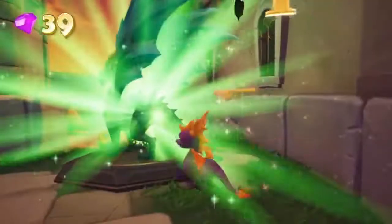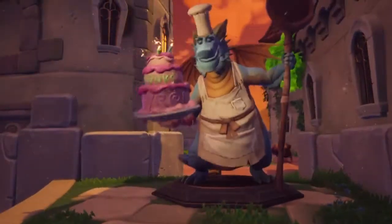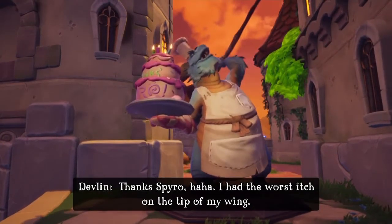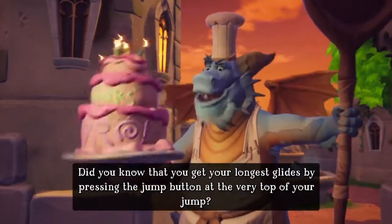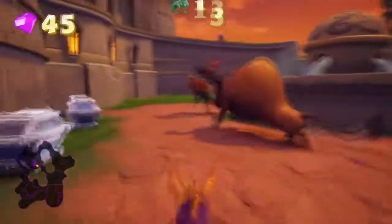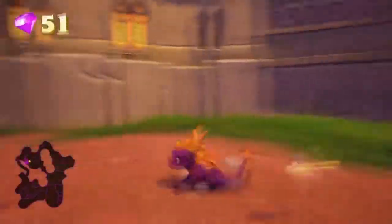There's a skill point where you have to charge into the bulls and make their horns go stuck in. The game tells you that you get your longest glides by pressing the jump button at the very top of your jump - which, honestly, is just an obvious statement.